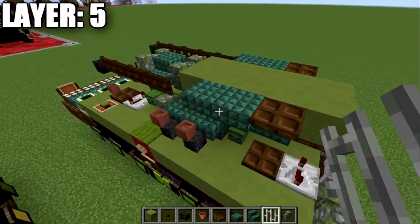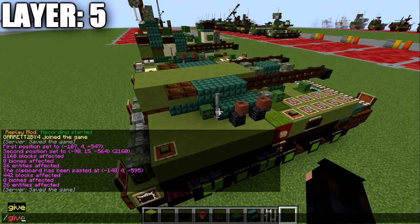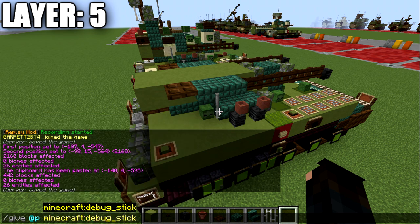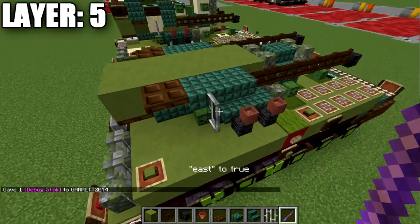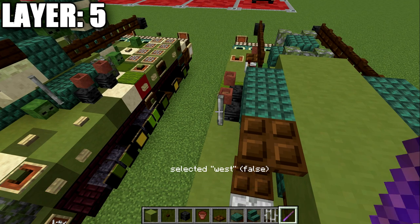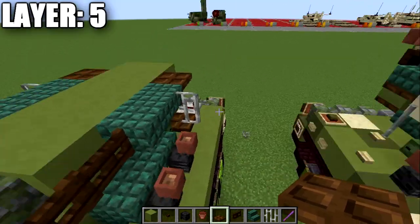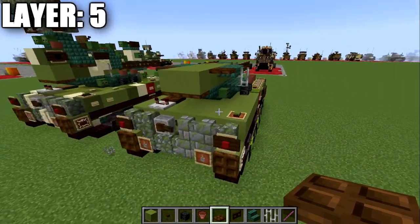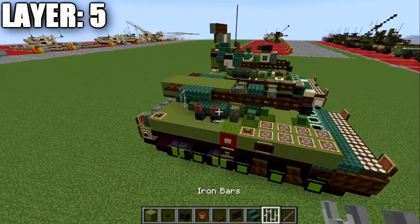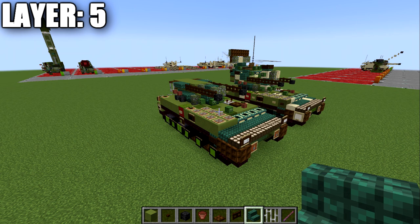This next feature is more for Java players: place an iron bar on the sides of this slab. Then type the command /give @p minecraft:debug_stick to get the glowing debug stick. Use it to change the properties of the iron bar so it extends toward the slab. It may take some playing around with, but once extended it gives a nice detail that more closely matches the real vehicle. Not completely necessary, but it is present on the real-life example. That completes layer five.